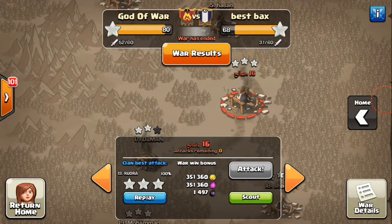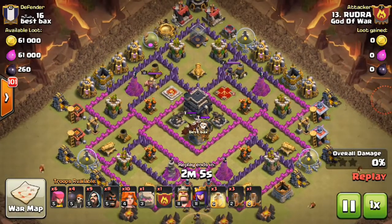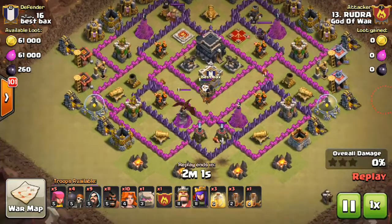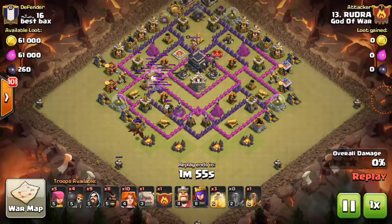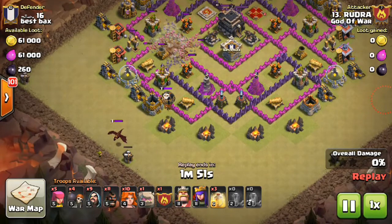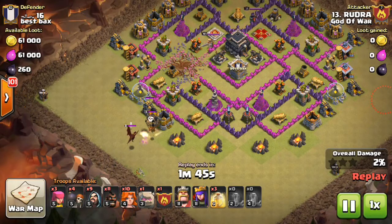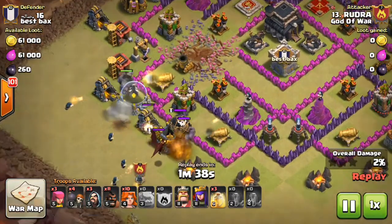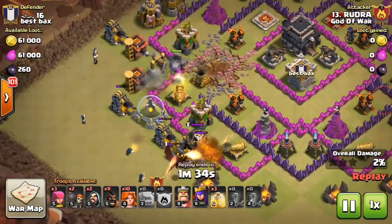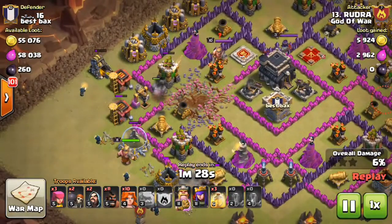This is also done by Rudra on their number 16 — another GoVaHo attack on a troll base. All the giant bombs and hidden Teslas are concentrated inside one section. He's got Hog Riders on the outside to waste time. People think placing Hog Riders outside may waste the attacker's time after destroying them. The kill squad section — releasing the Golem, King, Queen, and Wizards backing them up — is known as the kill squad, which is only used to kill the CC or enemy heroes.